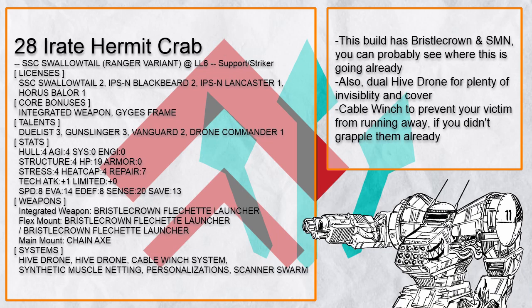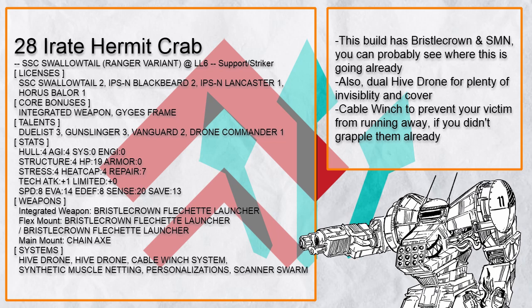Iraid Hermit Crab is a Bristle Crown exploding grappler Swallowtail RV that uses its speed to get in fast and hug people to death with SMN. Plus having dual Hive Drone is nice, and it also has a Cable Winch to keep its target from running away.